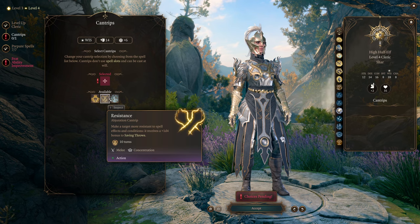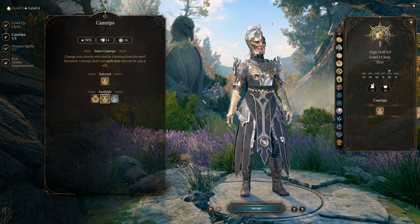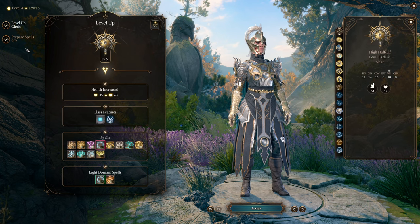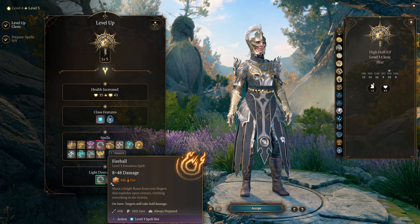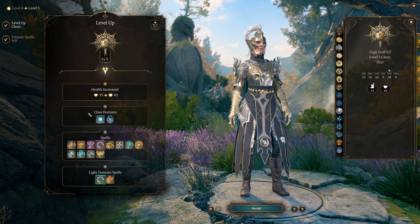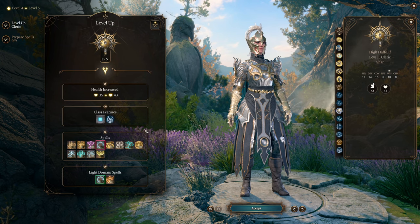At this level I'd also select the Resistance cantrip. It doesn't really matter much, but Resistance can be useful in conversations whenever you're asked to make a saving throw, the same way Guidance comes up for skill checks. At cleric level five, we get Fireball from the Light Domain — both Scorching Ray and Fireball are really valuable for clerics because clerics normally don't have a great thing to spend their turn on that isn't a concentration spell.